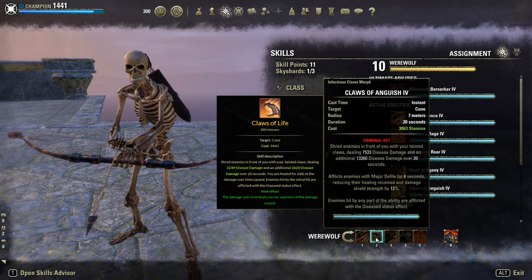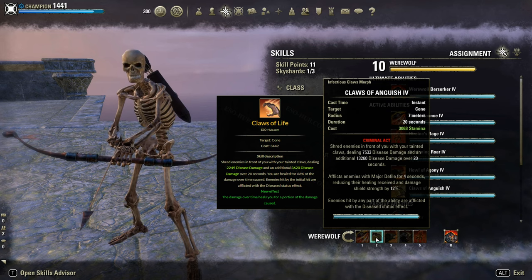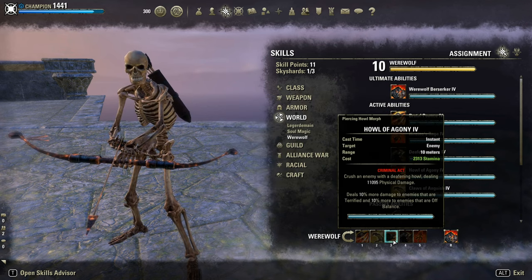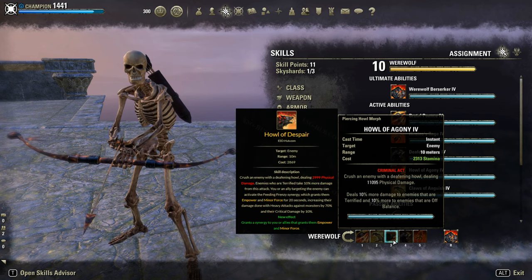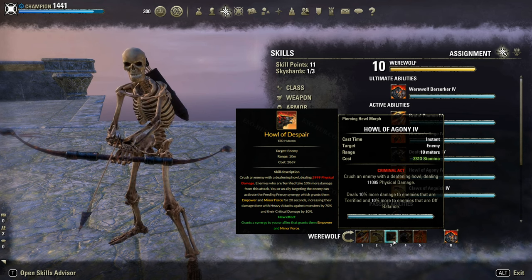The other morph will give you an extremely garbage healing over time, not worth at all — it heals basically nothing. Stick with the Major Defile morph. Howl of Agony is spammable for the extra 10% more damage during off-balance. In group play you could use the other morph to provide a synergy called Feeding Frenzy for extra Minor Force, but honestly probably not even worth in group play.